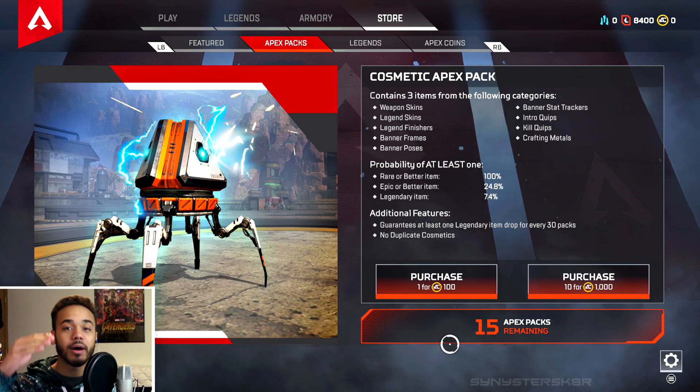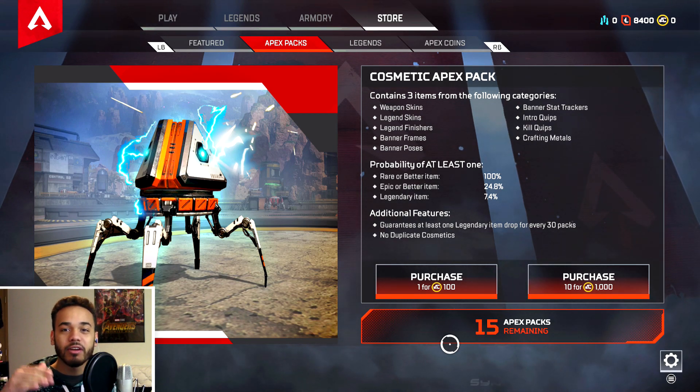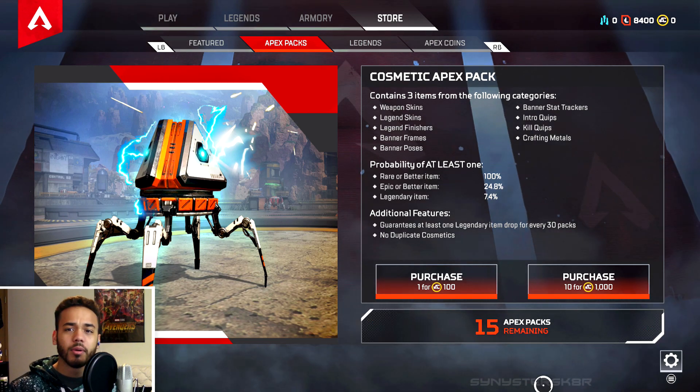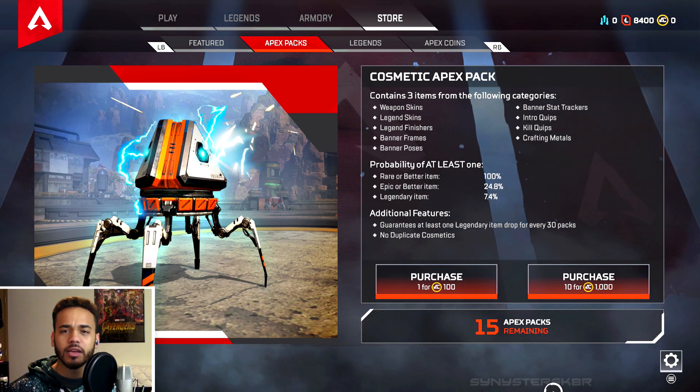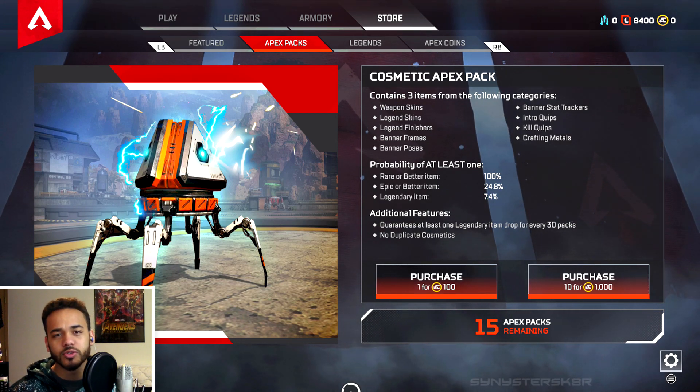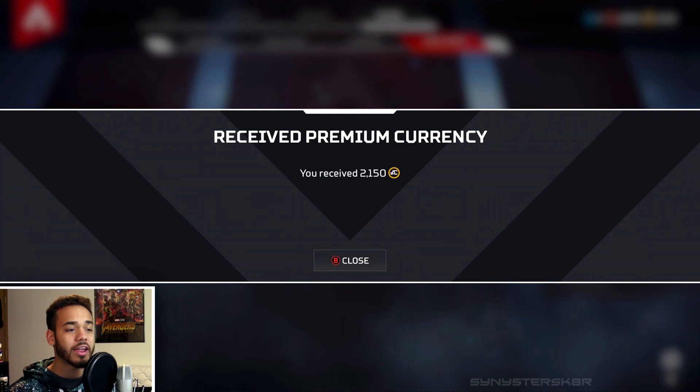The minimum you can spend on coins is $10, but they're a dollar each — not overpriced. You earn Apex Packs by leveling up in game; I have 15 already and you get one every level. I think there's 50 levels max, and after that you don't get any more, but when they do the next season they might introduce a battle pass or more levels to earn more — because Respawn is going to do something right.